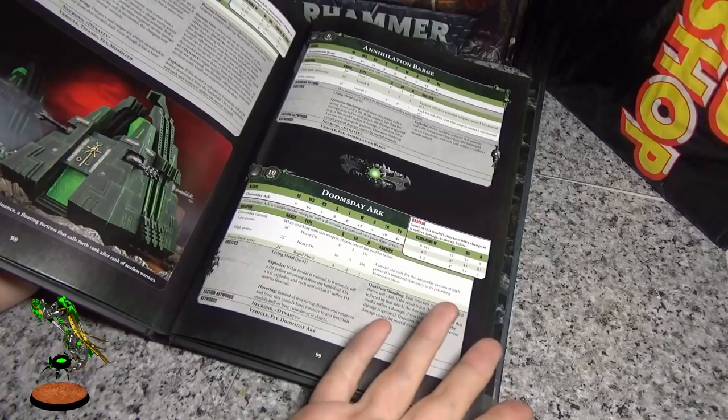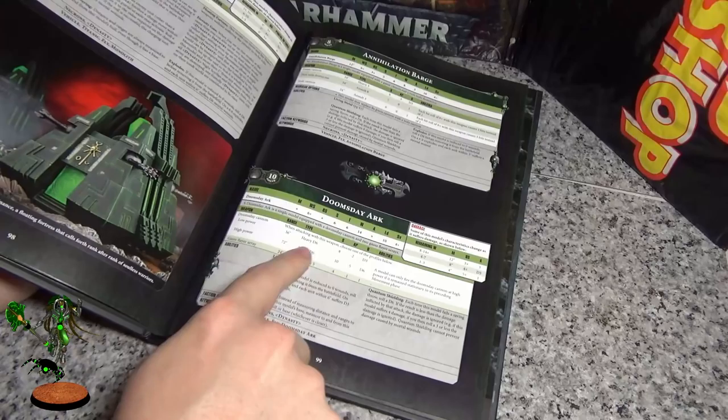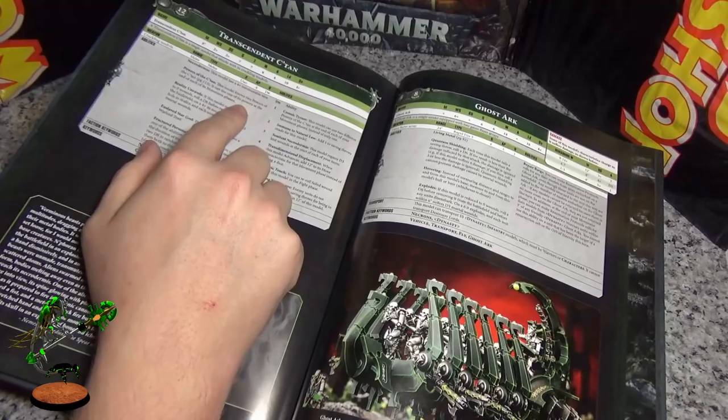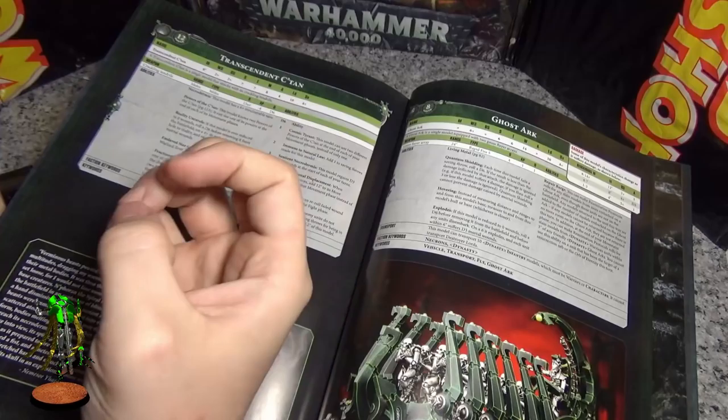The Annihilation Barge has Heavy D3 on the gauss cannon again — basically the same stat line, not much improvement there. Doomsday Arc — massive improvements. Heavy D6 not D3, and that stupid rule to shoot units of 10 is gone. Like, why would you use a Doomsday Arc to shoot ten targets? Somebody with half a brain cell thought that was good. But it should have been Heavy D6 flat — D6 sucks. It's a very good unit but competitively you may well look into forge roles or different alternatives.